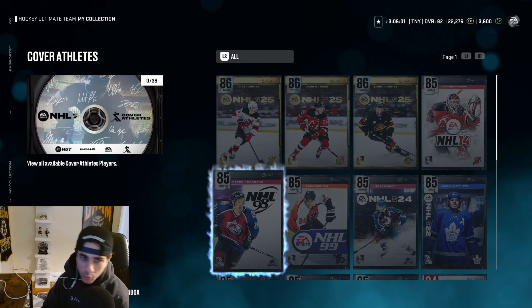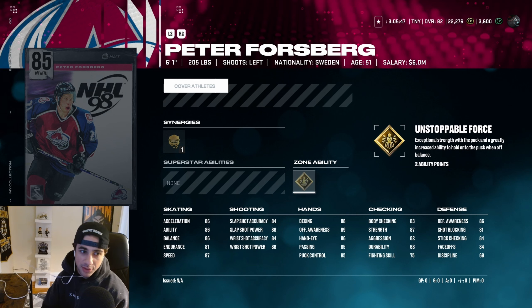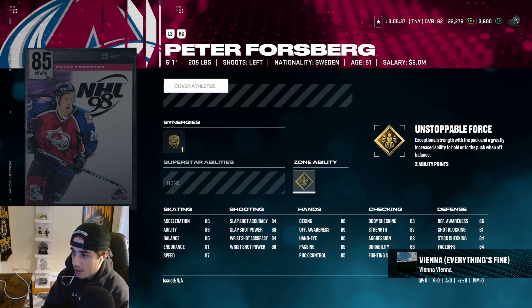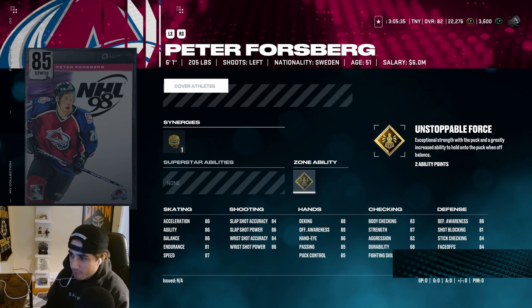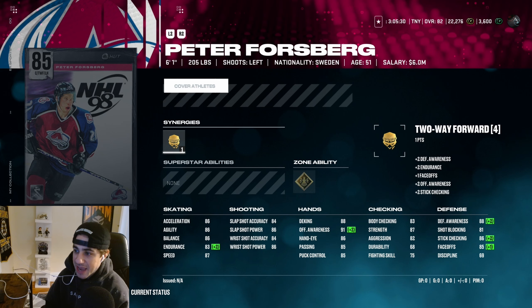So the Cover Athlete cards. First we have Philip Forsberg — actually a really good card here. 6'1", 205 pounds, left-handed. 87 speed, 86 Excel. Pretty solid speed and Excel, and with gold unstoppable force he's going to be absolutely cracked. This ability might be one of the best in the game — I have it on Lindros and Lindros is a tank, cannot bump him off the puck. 88 Deaking is very good, 85 passing is a bit rough, 83 body checking is good, 84 face-offs with two-way forward synergy — that's 85. Pretty mid shot but great card here.